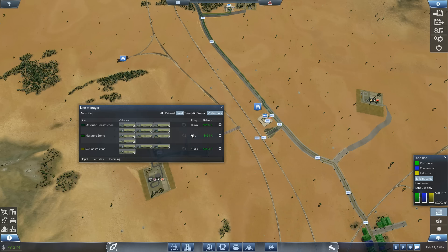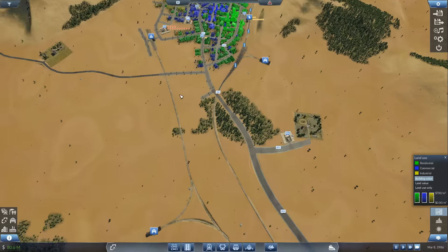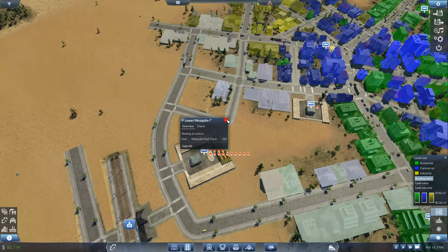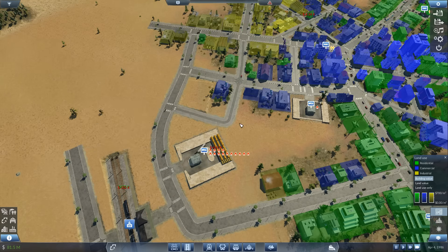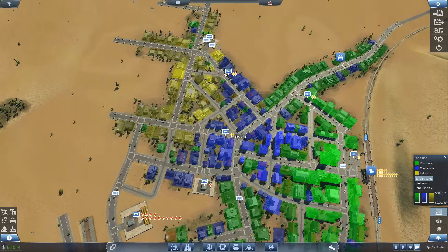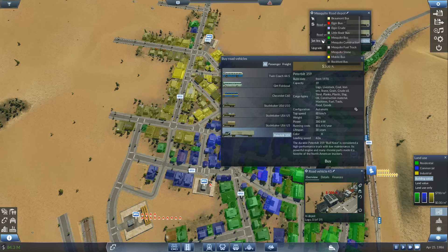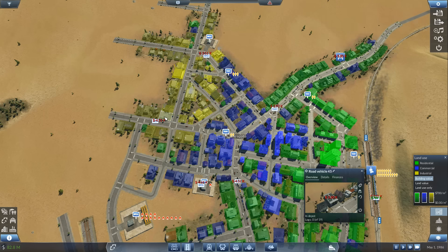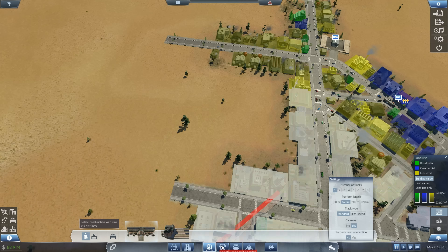We're just going to buy a few more stone trucks. Let's see how this line is doing — half a million from the Mesquite stone line with seven trucks currently. Mesquite construction and SC construction are doing alright but can be doing better. As for Mesquite — we may have somewhat excessive fuel waiting here, just a touch. There are only two trucks taking this stuff and delivering it to where it needs to go, but it's being hauled into location way faster than that.